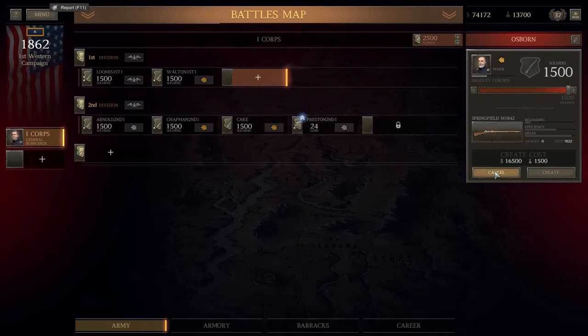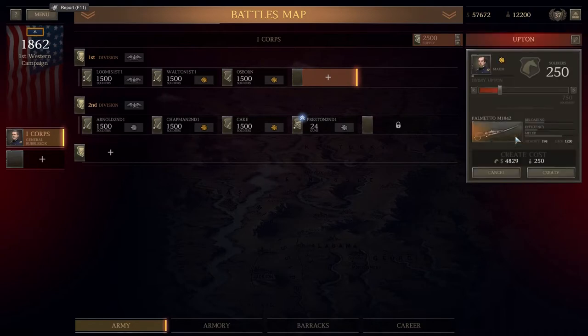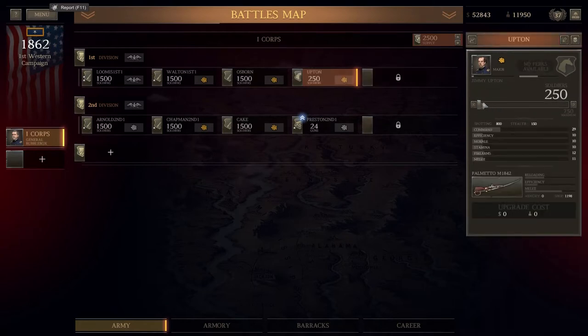We'll stick to the M1842 Springfields and create that. Now here, I'm not going to get skirmishers, because I also found out that you can release skirmishers from your main regiment — like 150 units — and they can go off and scurry around the map for you. So we don't really need specific skirmishers unless we have a specific job for them. Here I could get cavalry, and we're going to try the cavalry once again. We're going to try the Palmettoes and create an immensely strong cavalry group.